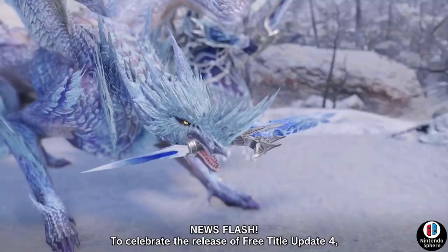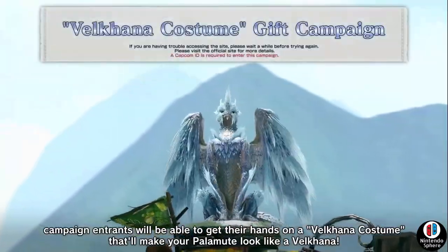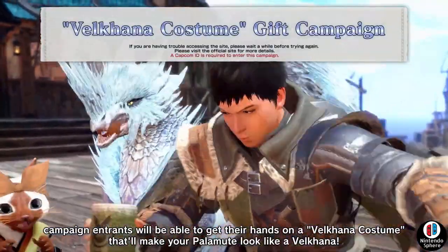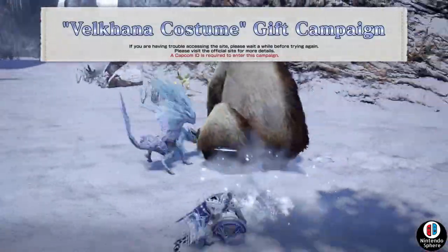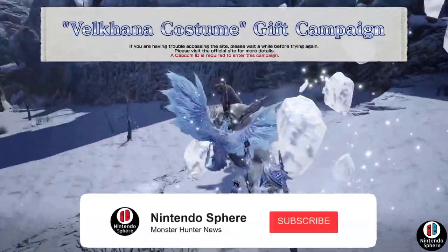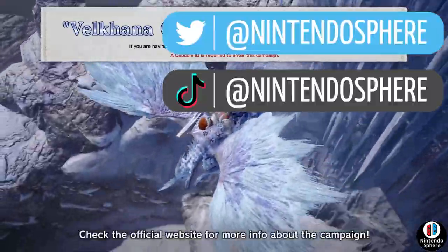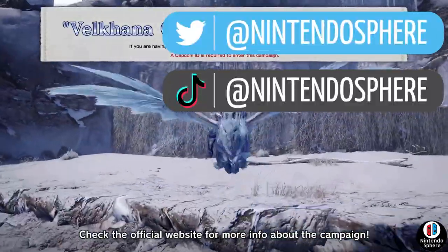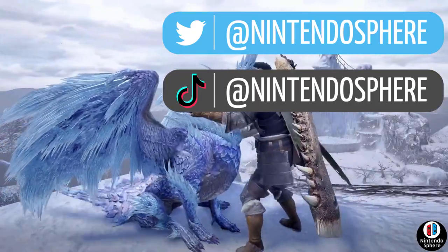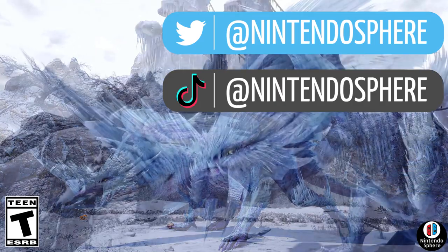As of right now, I'm assuming March 30th may be the only time you can get the Volcana costume Palomute layered armor, so check the pinned comment if you're watching after Thursday to confirm you can still download it from the eShop, PC Steam store, and eventually PlayStation, Xbox, and PC Windows storefronts. If you're new to my channel, be sure to leave a like, subscribe, and hit the bell for notifications. Thanks so much for watching — see ya!